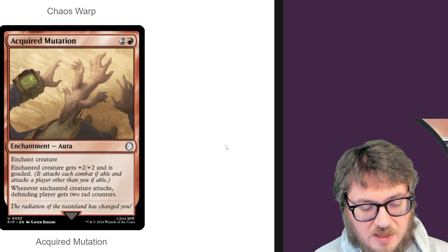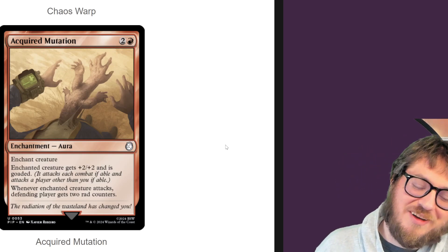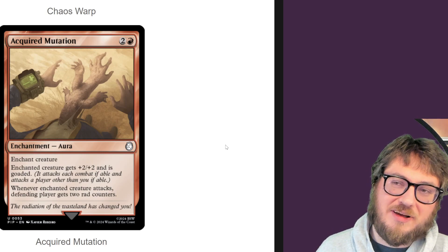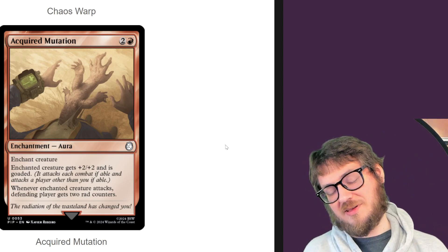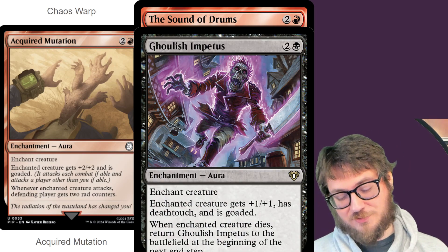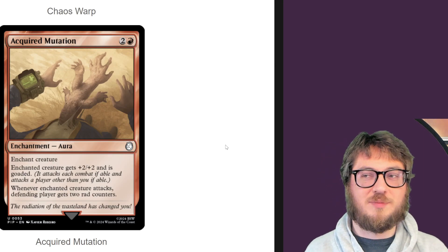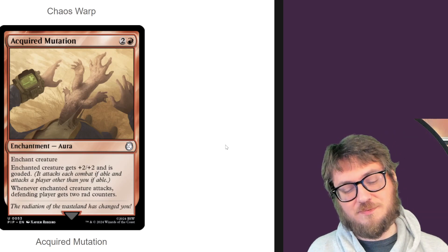Acquired Mutation — it's a Goad Aura. Whenever the enchanted creature attacks, the defending player gets two rag counters. I love this card a lot. The Impetus cards I don't normally play, but lately Wizards has been upping their game and making them more playable. The one from Doctor Who was really good, the one from Commander Masters was really good. Giving a stat increase and goading wasn't really enough, but now we're getting more reasons to give them a shot, and I can appreciate that.